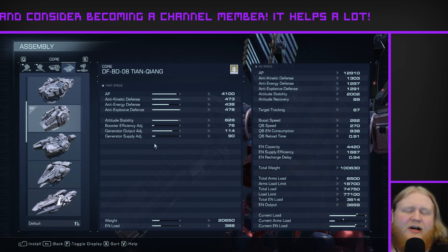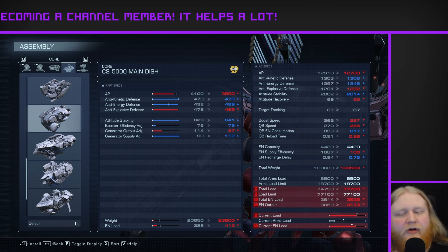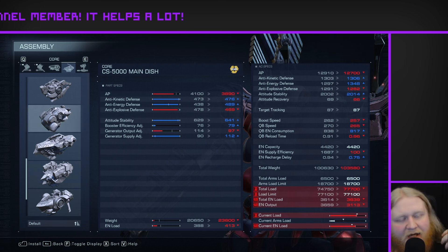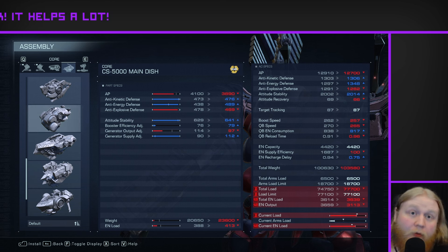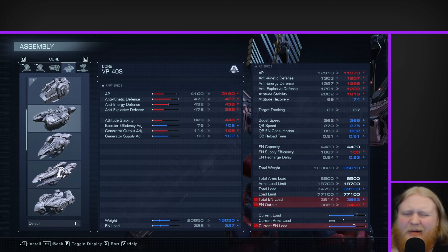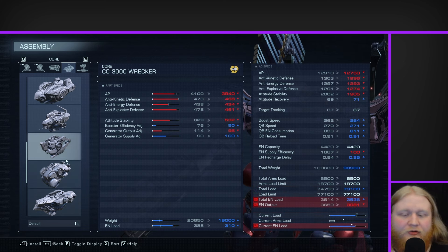Moving on, I've switched to the Tien-Chen core from the original main dish. The main thing here is simply the generator output adjustment — the main dish doesn't have great generator output, and I needed more generator output to make the Sanitai work with this build. I wanted to use the Sanitai specifically because of the Barzal's recent nerf; the Barzal is quite energy hungry now, so I definitely wanted that really big energy bar that the Sanitai offers. It's not that the main dish is bad — it's actually a pretty solid core — but it's just not good for this specific build.